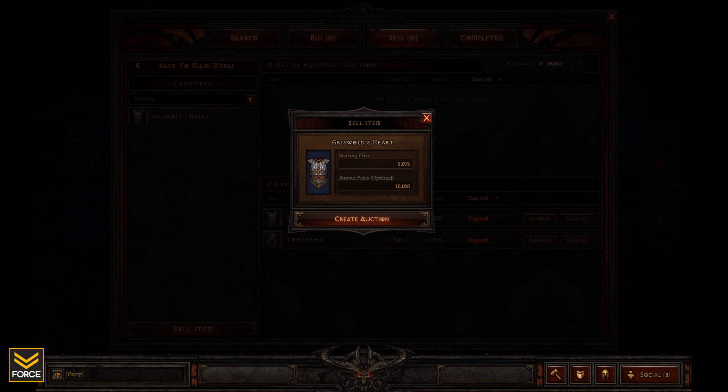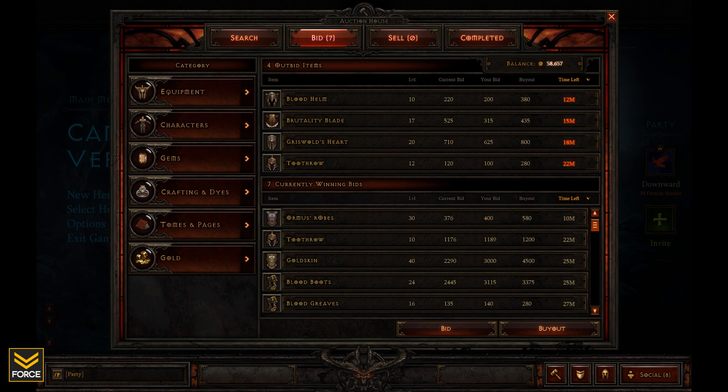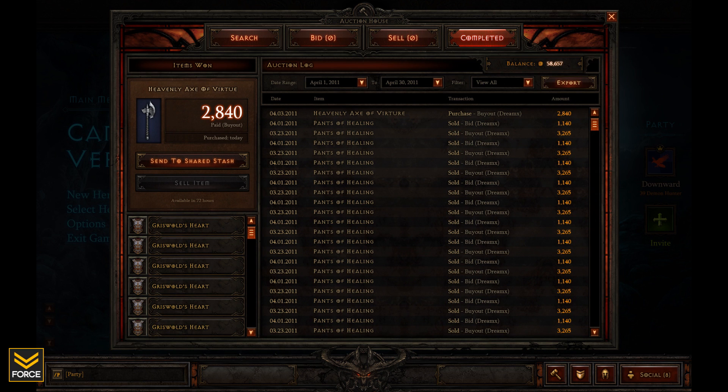Anything your character itself is wearing will not be accessible, so whenever you want to sell anything you just throw it in the shared stash and then bring up the Auction House interface to sell it there. There is a fee associated — obviously just a gold-based fee, not a real-world money fee. And once more, this is just the gold-based Auction House; the real currency Auction House will be available at a later date.